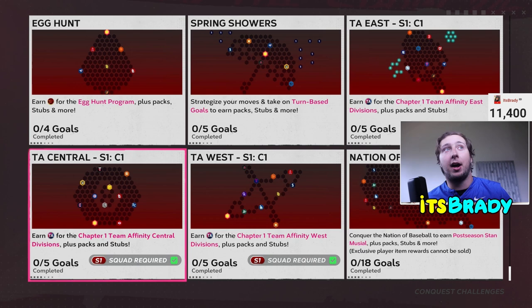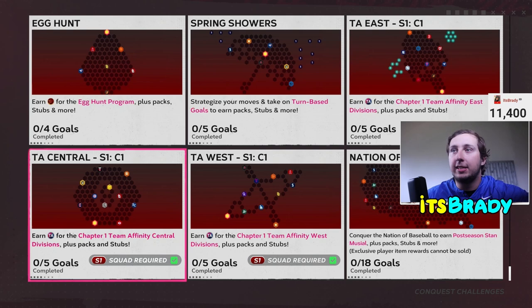Here's how to modify your approach to TA East, TA West, and TA Central to get it done as fast as possible. Whenever you're grinding one of these conquests, you want to buy a full Live Series team of Central players, or West players, East players, etc. You don't necessarily have to do it, but if you're doing Team Affinities, make sure you're using a full lineup stacked with cards from that division.